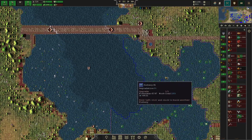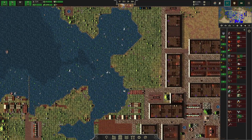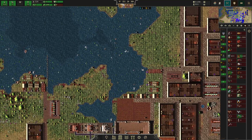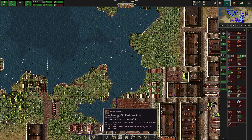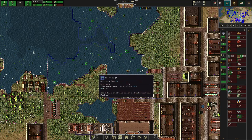Now you can have people living on both sides and accessing fisheries from either side. This is the continuation of my dev test city — or alpha test city — just a tester city I'm working on to see what works and give feedback to Jake the dev.